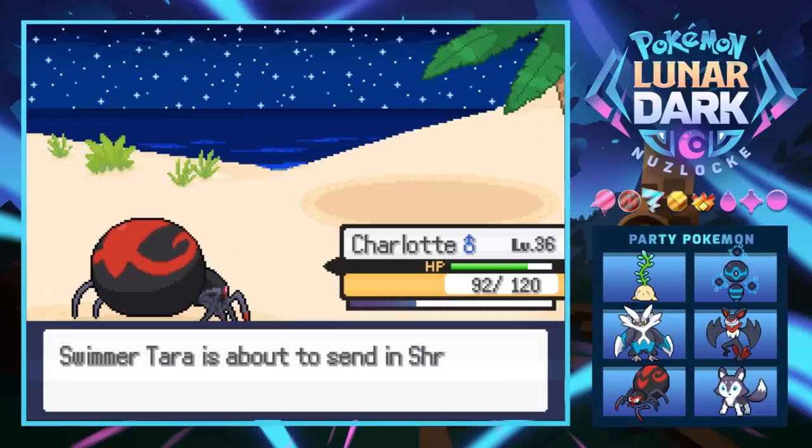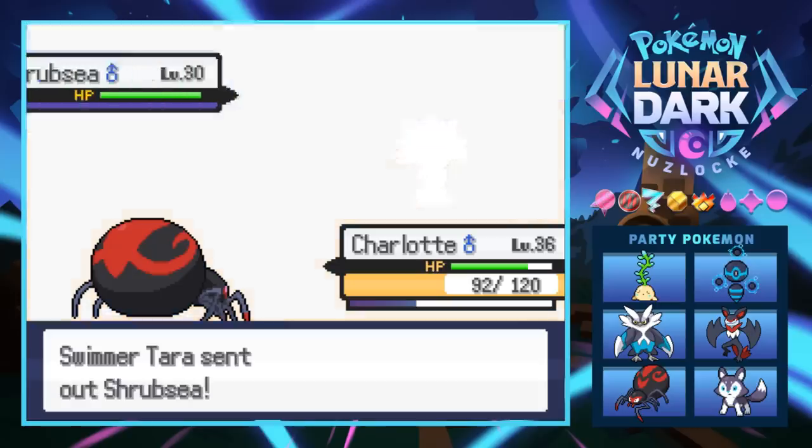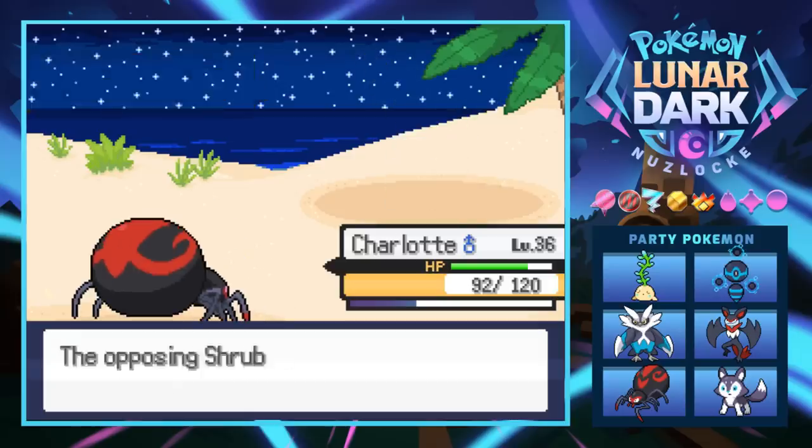X-Scissors are gonna knock that thing out — we have X-Scissors now, which is much better than Bug Bomb because it's a physical attack. Next is a Shrub-C, so she's got the classic sea boys with her. Down goes the Shrub-C.